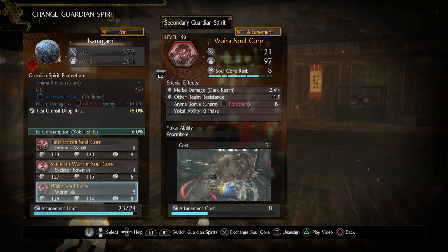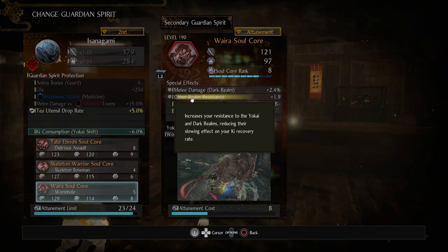The first special effect gives you a bonus to all melee damage when you're in the Dark Realm. And second, you resist other realms. In case that's not clear, if you take a look here, your resistance to Yokai and Dark Realms is increased, reducing their slowing effect on your ki recovery rate.